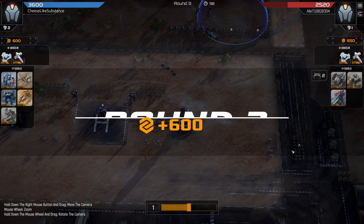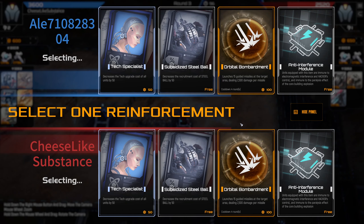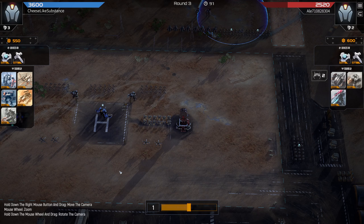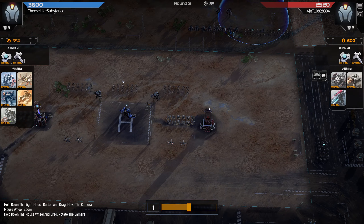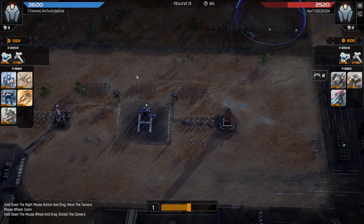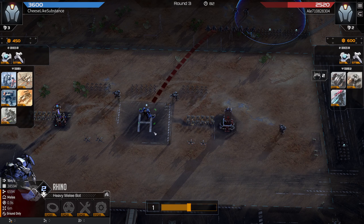I need to answer this flanking Crawler unit. Here I'm going to go Tech Specialist. It's early enough that getting Tech Specialist — and my opponent does as well — will add up to a bunch of money over the course of the game, so I think that's generally the pick in that spot. We also get our free Rhino.